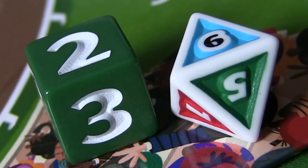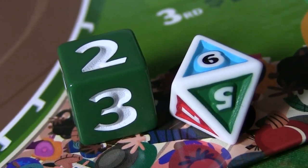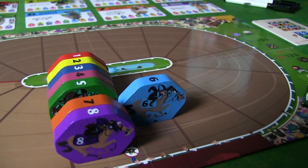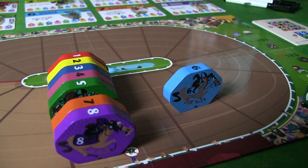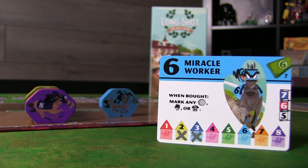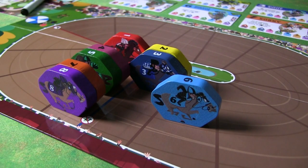Gameplay is super straightforward. The active player takes the two dice and rolls them at the start of their turn. The eight-sided die shows which horse moves, and the six-sided die shows how far that horse moves. You then consult that horse's card — at the bottom are some pre-printed X's showing which other horses get pulled along at the same time, though those horses only ever move one space regardless of how far the active horse moved.